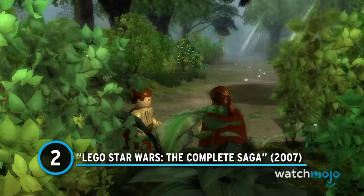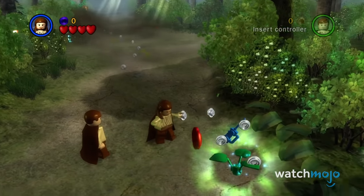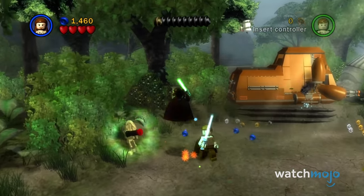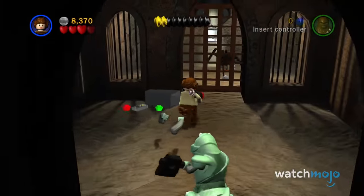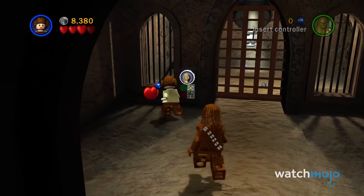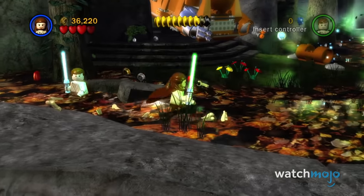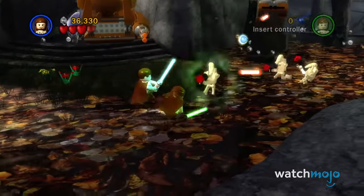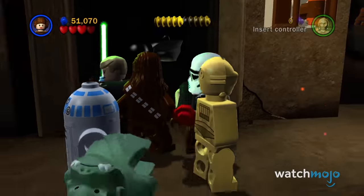Number 2: Lego Star Wars The Complete Saga. Yes, we heard you on our original Top 10 – TCS should have been number 1. Look, we know that's entirely our bad. However, if it weren't for another game, we would have placed the Complete Saga at number 1, no questions asked. After all, this was an expanded rendition of the original Lego Star Wars games, offering up improved level designs, refitting levels to work with new mechanics introduced in Lego Star Wars 2, and featuring more character customization options. This absolutely would have been our top spot, but then 2022 rolled around.